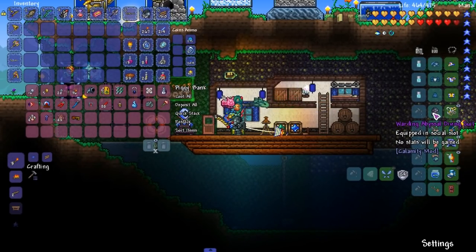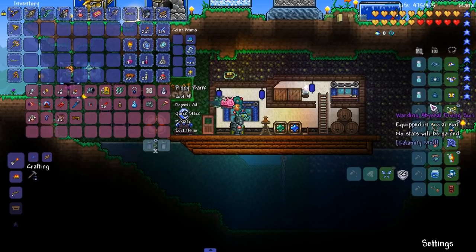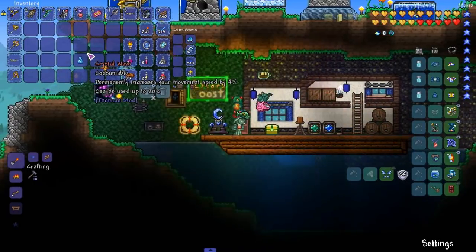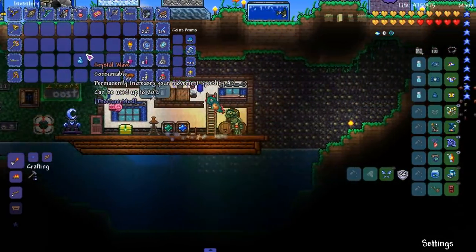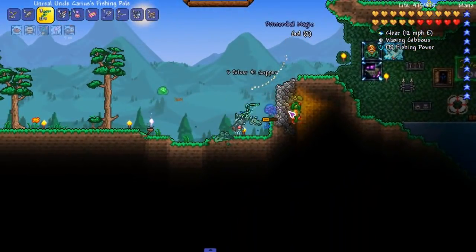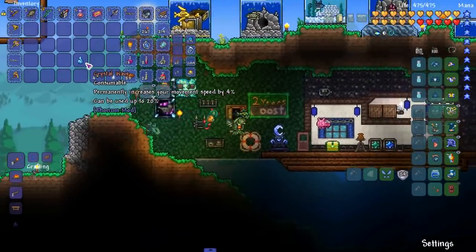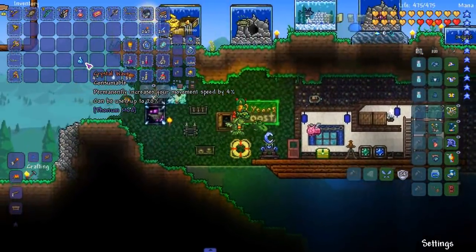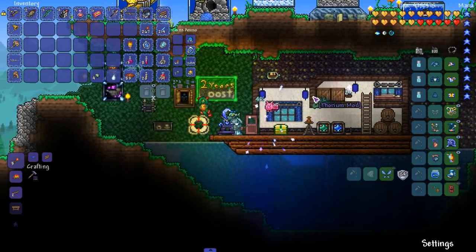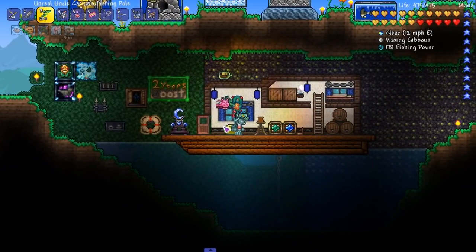Calamity has an update, I think, and I had to go find it. We're gonna take off the armor — I think the sprite for the diving suit has an update. I found this off camera right when I ended the episode: a crystal way consumable that permanently increases movement speed by four percent. I've used up to 20. Let's increase our movement speed — that's four percent more, which is way better than nothing.